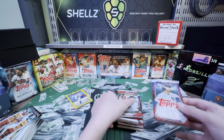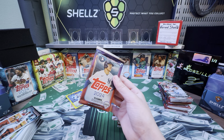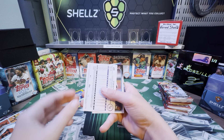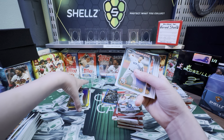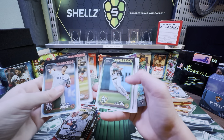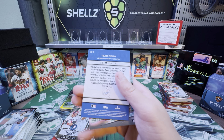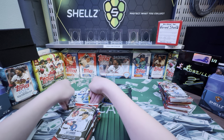Now I'll open my first Series 2 pack from the blaster. We have a Holiday parallel — just a base holiday parallel but they look so cool in this series. Nothing else too exciting except a Freddie Freeman stats card and a Yamamoto Stars in the MLB — which is kind of trash, even if the name is good.